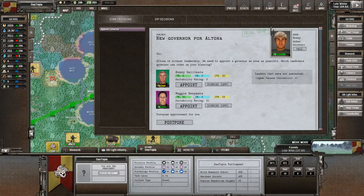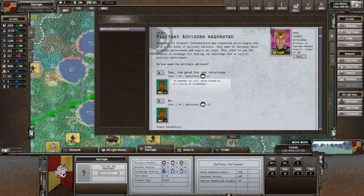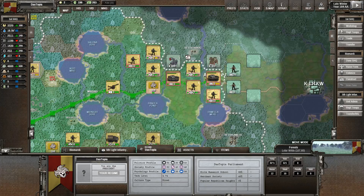The new governor — this is Maggie, who we brought in before as a civilian character — either to take over that council or to look after Altona. Altona is a pretty important city for us, so we're going to appoint her into that role. A military advisor is requested — the president of the Kirkwall Confederation has requested us to supply him with a few dozen military advisors. Our money is still okay, but I'm going to go no here because I don't want autocracy to go up, and I also don't want to be friends with them since I want to be at war with them fairly soon.